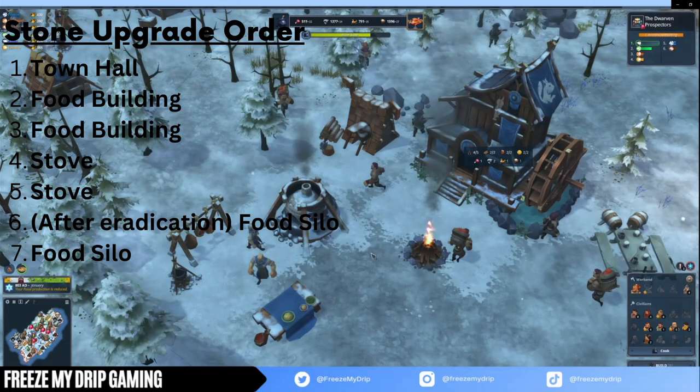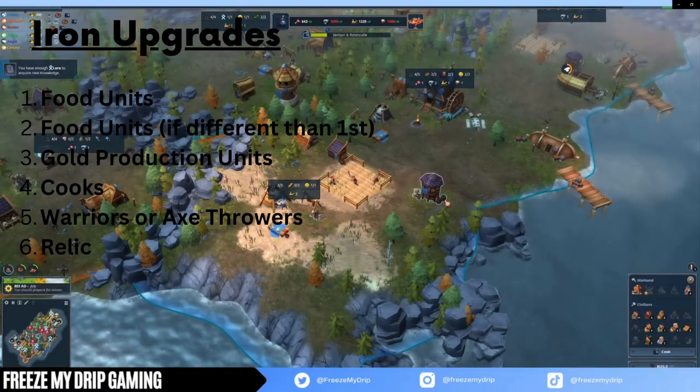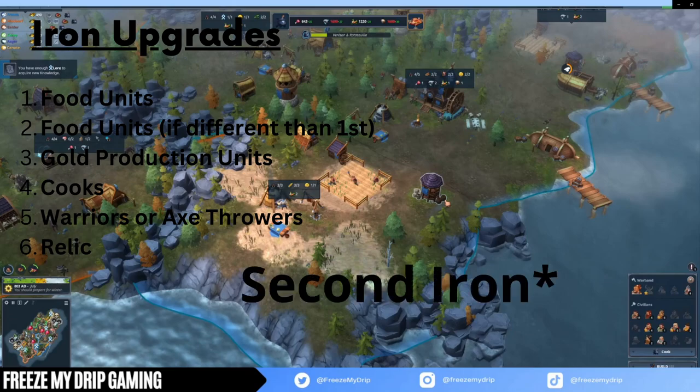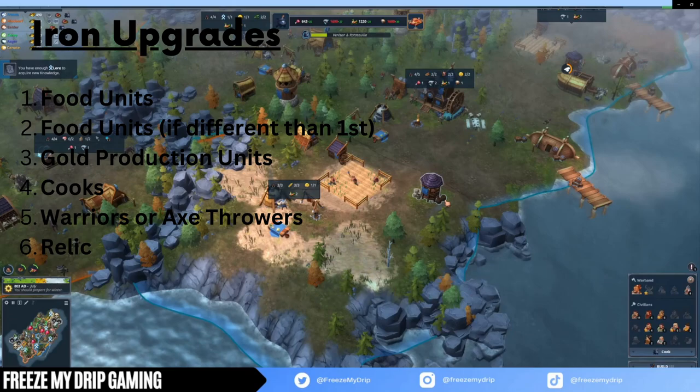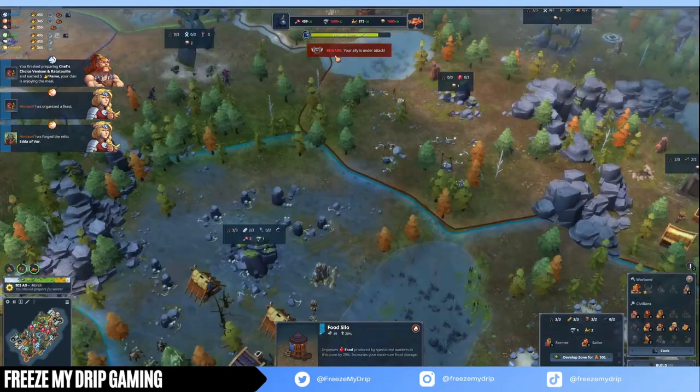For the stone upgrade order: your first 10 goes towards the town hall, then upgrade both food buildings. You'll want to grab Jord's Blessing for your first blessing for the extra iron and stone, and use that to upgrade one of your stoves. Once you start mining your second stone, use that stone to upgrade your second stove and both food silos. Squirrel can scout for the team but it could possibly slide on the meals. For iron upgrades, upgrade both food units then your sailors and cooks. After that, upgrade warriors or axe throwers. Once you mine your second stone you can go for the relic — some people like early relic but it delays meals, so I advise against it. Usually I place the relic on my main tile and it gets to one or two tiles before the game is decided.